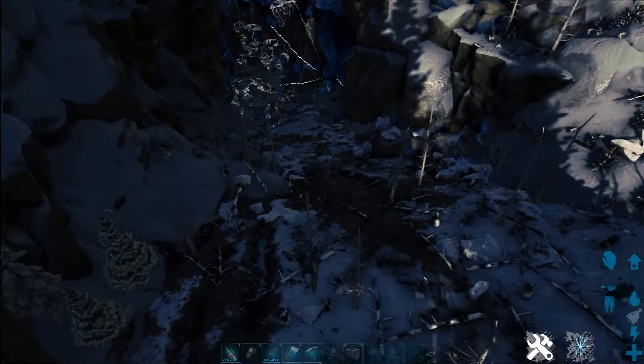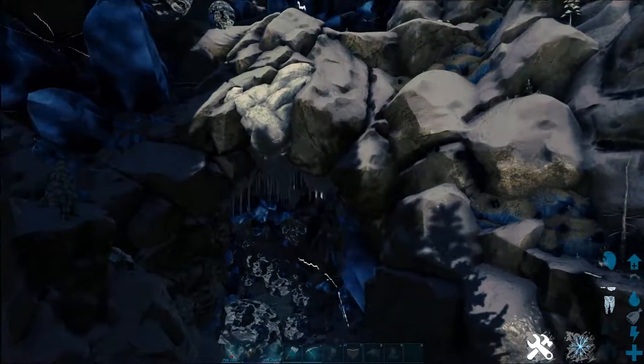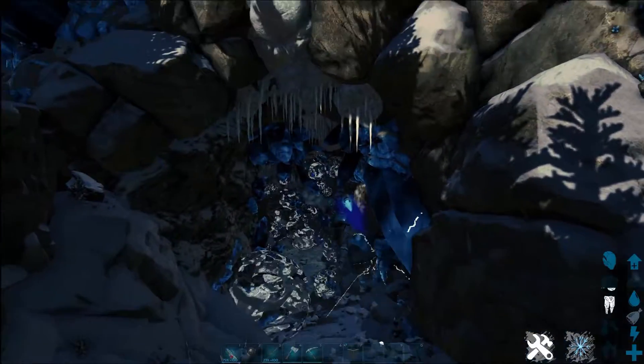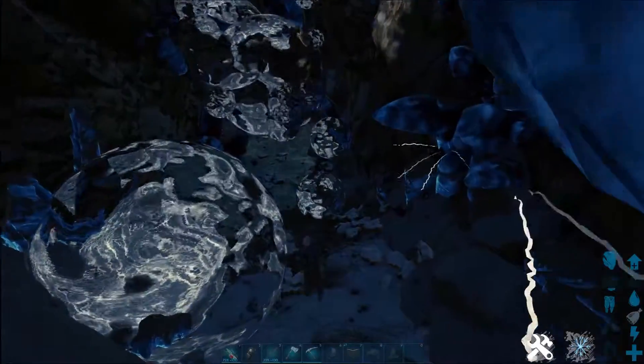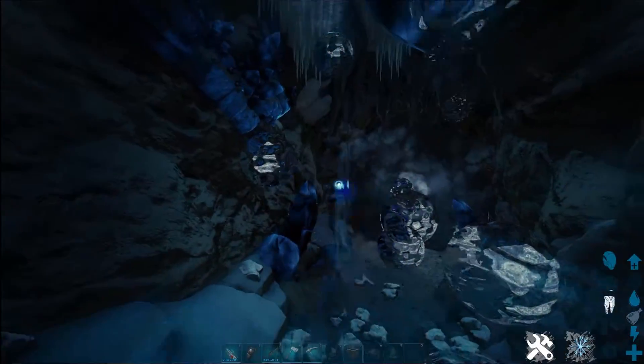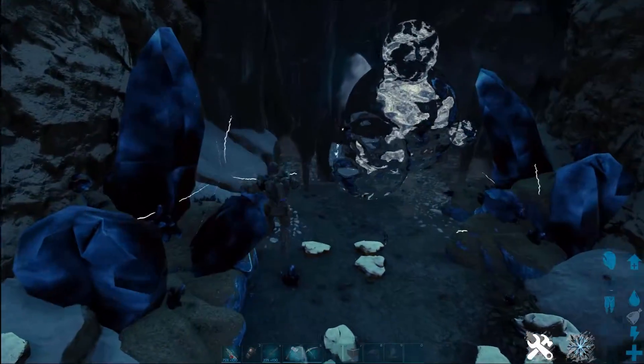Down beneath the floating water balls there's a little cave. You're going to go ahead and go into that cave, and once you're in it, just go to the back side. The artifact is waiting on the back side — there's nothing super special waiting to destroy you down here.